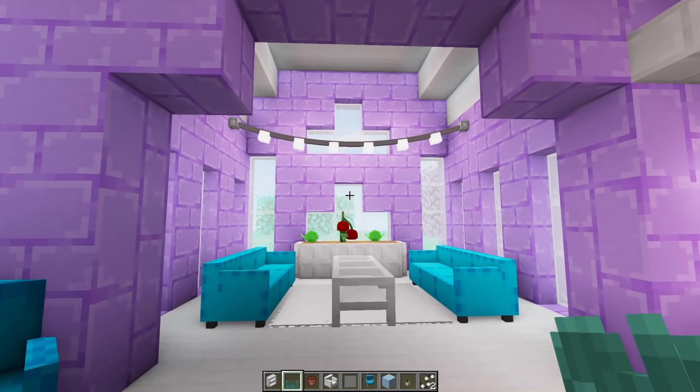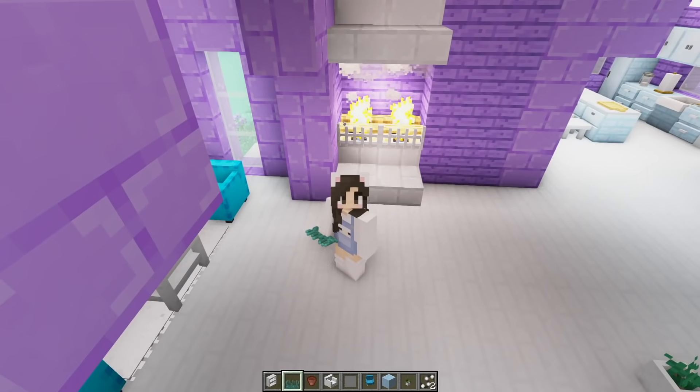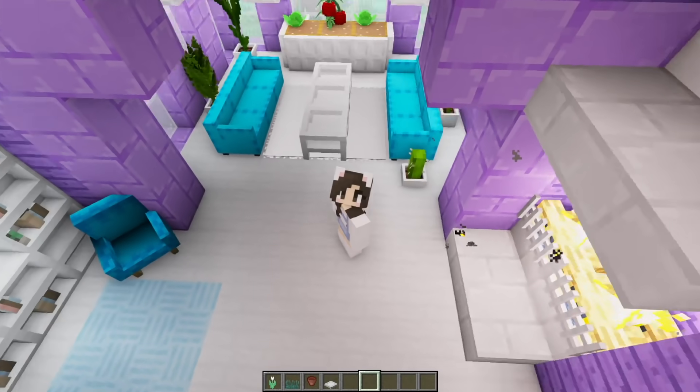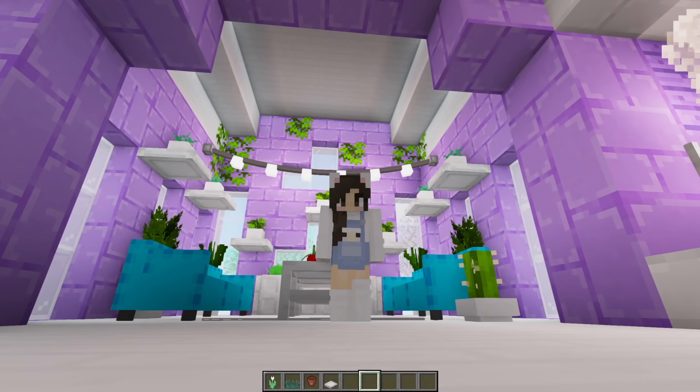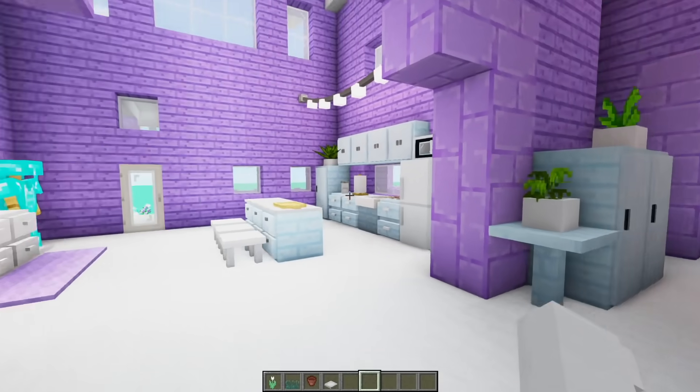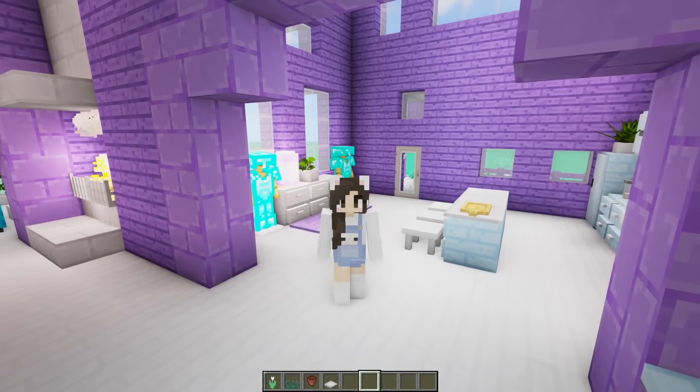I want this to be like a sunroom living room, which means we need a heck ton more plants. I think we accomplished the sunroom plant room. Now that this area is done, I think we're actually finished with the bottom floor. So let's go upstairs.